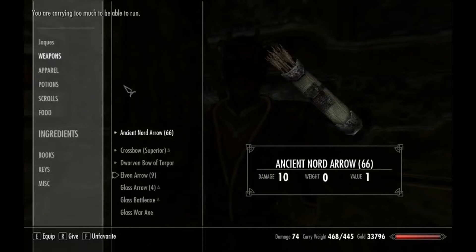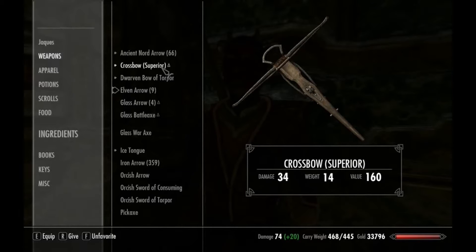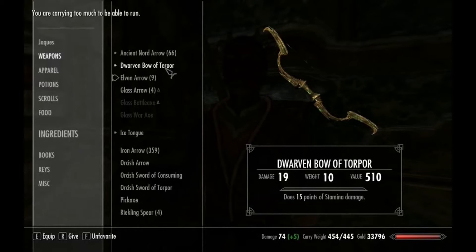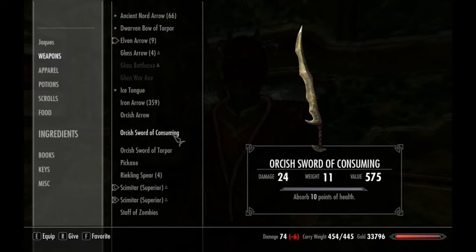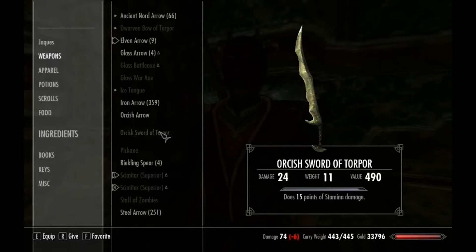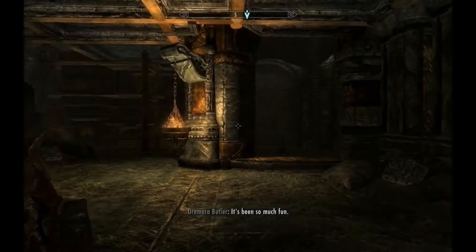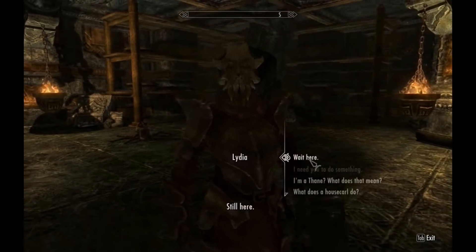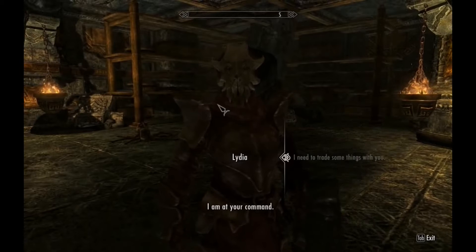Weapons — why don't you take... oh, my crossbow. I don't have any bolts, you can carry that. He's approaching his maximum weight. Oh crap — he's not that great actually, he can't carry that much. Lydia, this is a little embarrassing. I know I said I don't need you to carry things anymore, but I do.